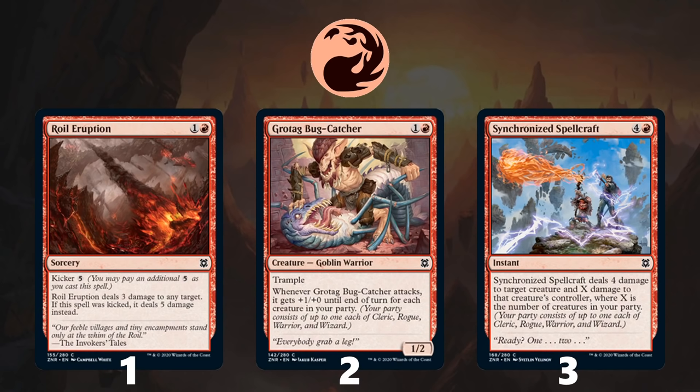Last but certainly not least, we come to Green, a color featuring plenty of solid commons. Coming in at number 1 is Rabid Bite, which is just about the best removal spell green gets these days, and as such is a high pick — it is the perfect tool to leverage your bigger creatures for removal. At number 2 is Gnarled Colony, a classic kicker card that is good early or late, and the benefit of giving some of your creatures trample is sneaky good. Finally, at number 3 is Jiraga Visionary — a 2-for-1 attached to a reasonable body, which is nearly always good. It is also a wizard, good for tribal and party synergies, and will help you churn through your deck to find your big creatures.